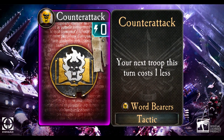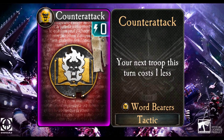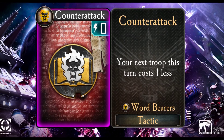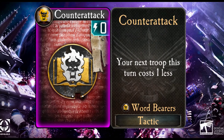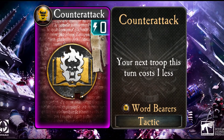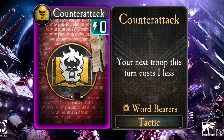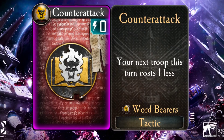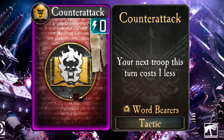Lastly, the Word Bearers. In game, as in the lore, they rely on having a large number of troops in the field, and their counter-attack facilitates this. Discounting the cost of the next troop by one can allow you to either better counter the enemy board presence in early game or sneak a more powerful troop in later on during the match. It isn't quite as strong as the Sons of Horus' counter-attack, which helps them with either playing troops or tactics, but this one still fits quite well with the dominant playstyle for Lorgar's Legion.